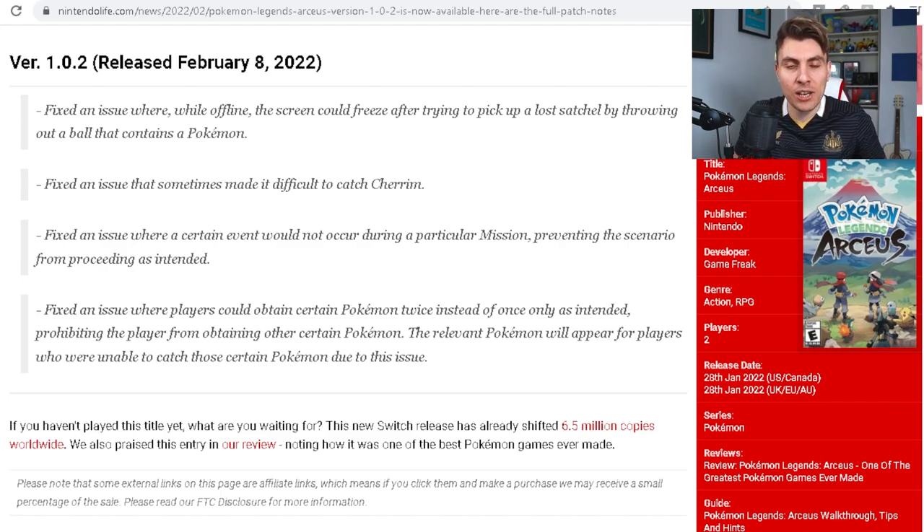Nothing major in the game, but there is some quite useful information, especially for some of you. The first issue that was fixed: while offline, the screen could freeze after trying to pick up a lost satchel by throwing out a Pokeball that contains a Pokemon. This has been patched and you're not going to have any issues when collecting satchels offline.